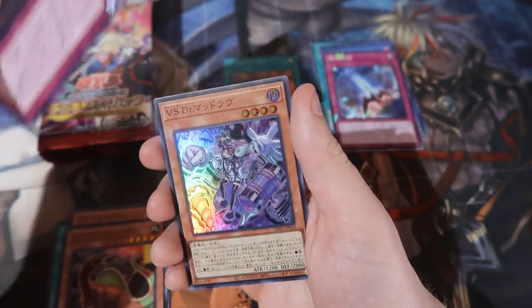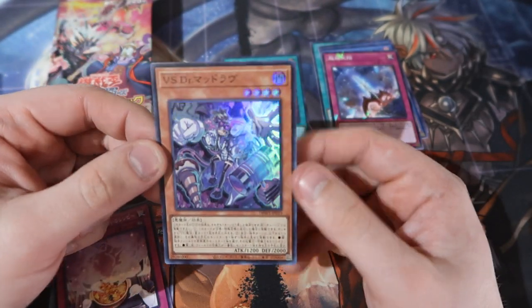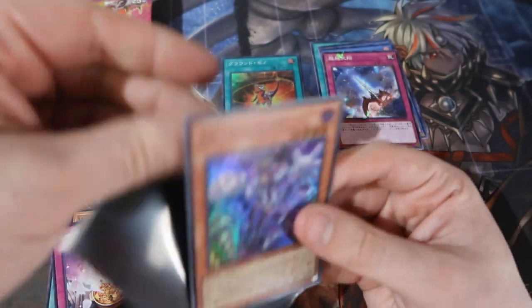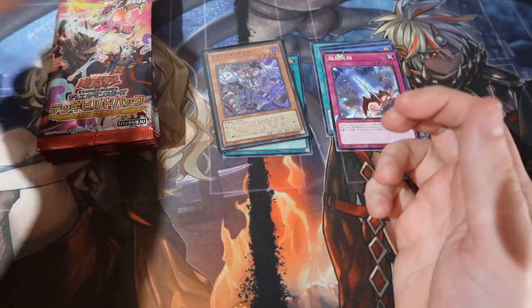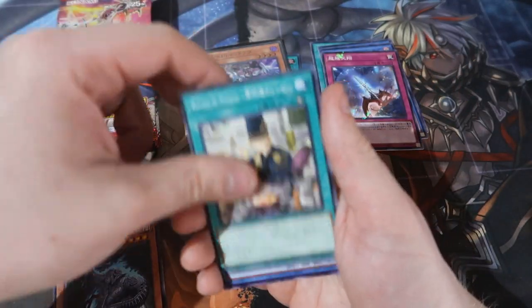VS source - there we go, we got a VS doctor right there, super rare. That's not bad, so we got ourselves another super. There are 12 super rares in this set and only three ultras. So possibly maybe only getting one ultra in a booster box, which is not too bad but not great. But you could get lucky and pull two ultra rares.